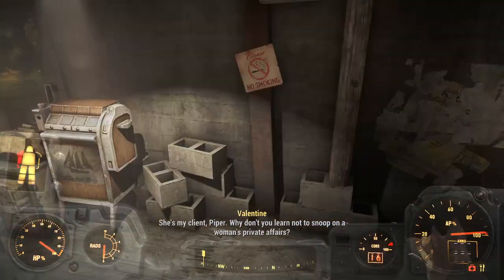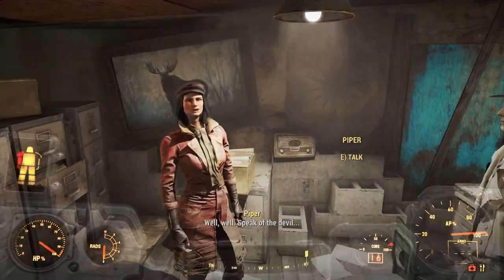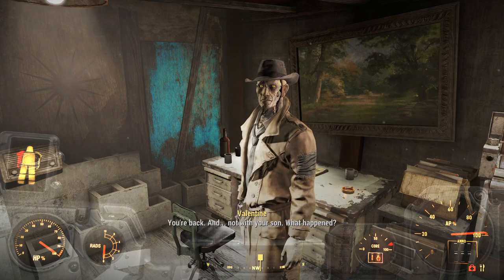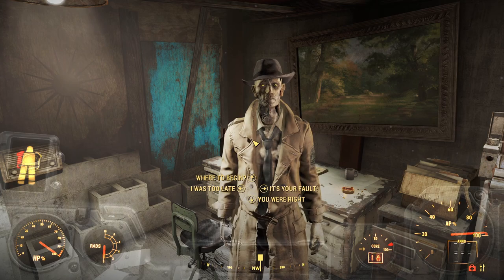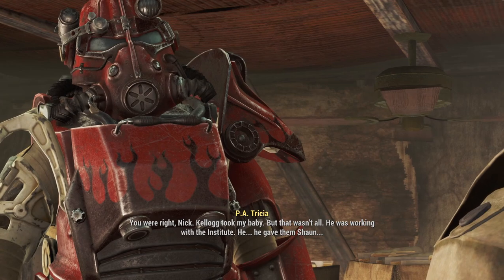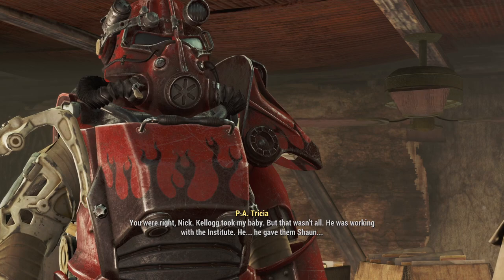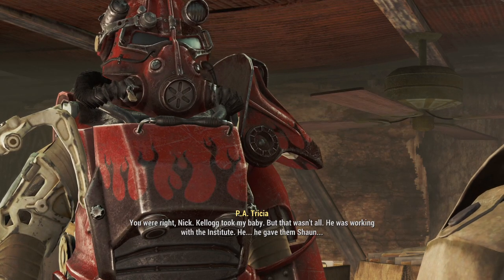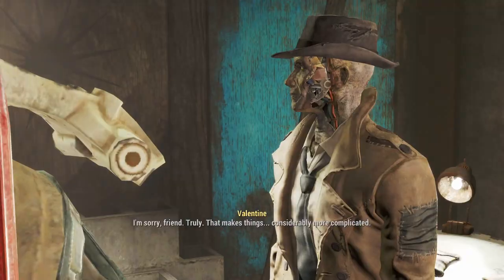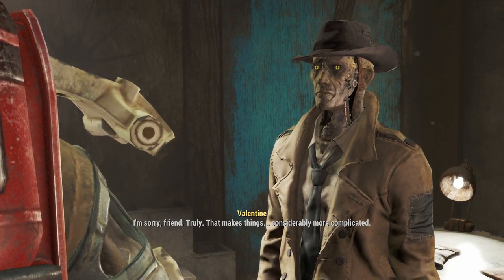Here we are in Valentine's Detective Agency and they're talking about me. I'm not with your son. Kellogg took my baby, but that wasn't all - he was working with the Institute. He gave them Sean. The Institute? Oh boy. I'm sorry, friend. Truly. That makes things considerably more complicated.